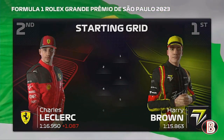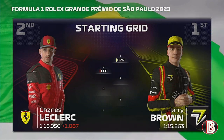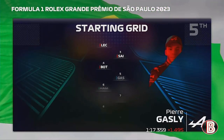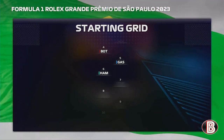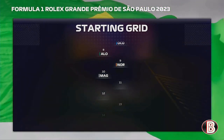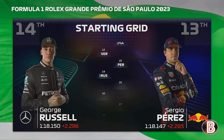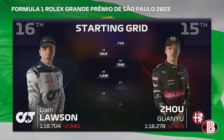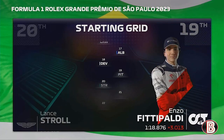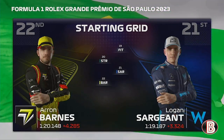Brown lines up on pole position and it's Charles Leclerc in P2. Looking down the rest of the grid we have Sainz, Bottas, Gasly, Hamilton, Ocon, Fernando Alonso, Norris, Magnussen, Oscar Piastri, Verstappen, Perez, Russell, Joe, Liam Lawson, Albon, De Vries, Fittipaldi, Stroll, Sargent, and the reserve driver rounds off the grid.